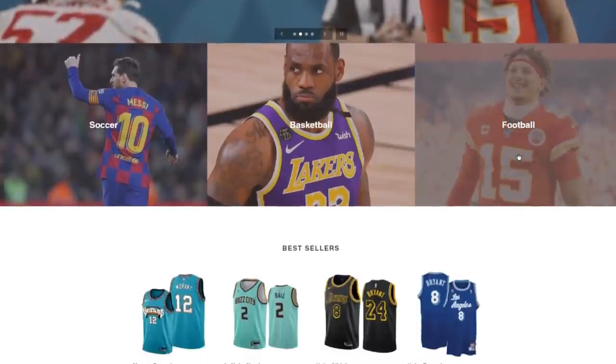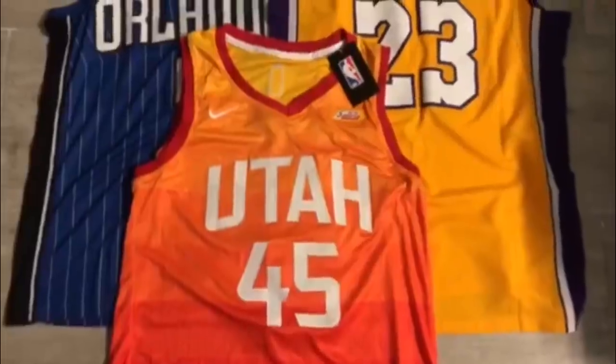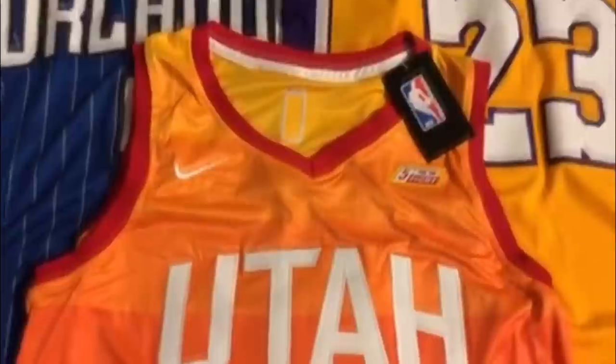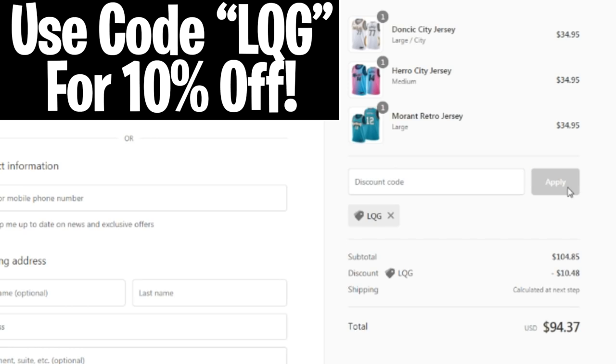Before this video starts, I want to tell you about this sick website that sells hella cheap NBA jerseys. The website is ringchasers.com. I copped myself a few jerseys on there a while back, and I honestly don't know how their prices are this cheap. If you guys want to get a sick deal on a jersey, make sure you check them out. Link will be in the description, and use code LQG at checkout for an extra 10% off.